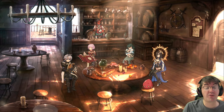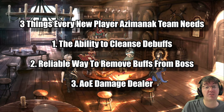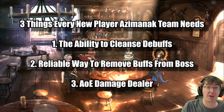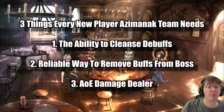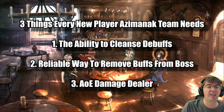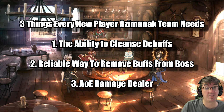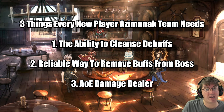Before talking about the team and how to gear them, let's cover the three keys to success for Azimatic. Number one: you need a powerful cleanser with either high effect resistance or the artifact Wondrous Potion, because there are a lot of debuffs in this fight. Number two: you need the ability to reliably strip the Berserk buff the boss generates — once it stacks to the highest tiers it does incredible damage and you will likely wipe. Number three: you need an AOE damage dealer because the boss spawns ads and takes roughly 90% reduced damage as long as any ads are alive.